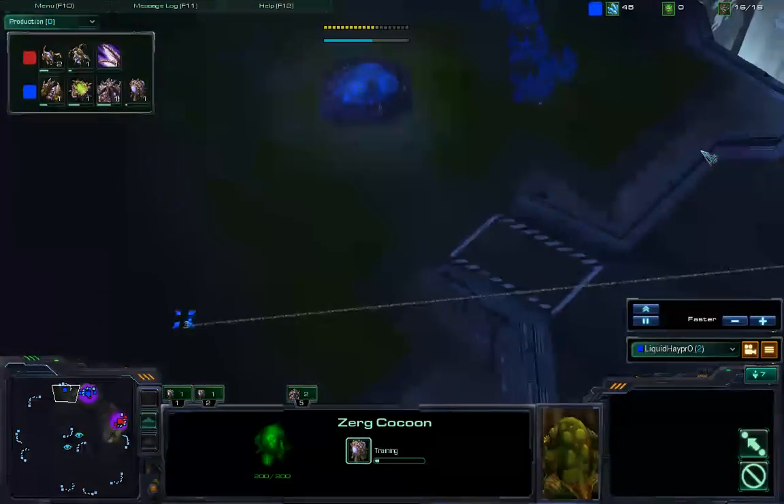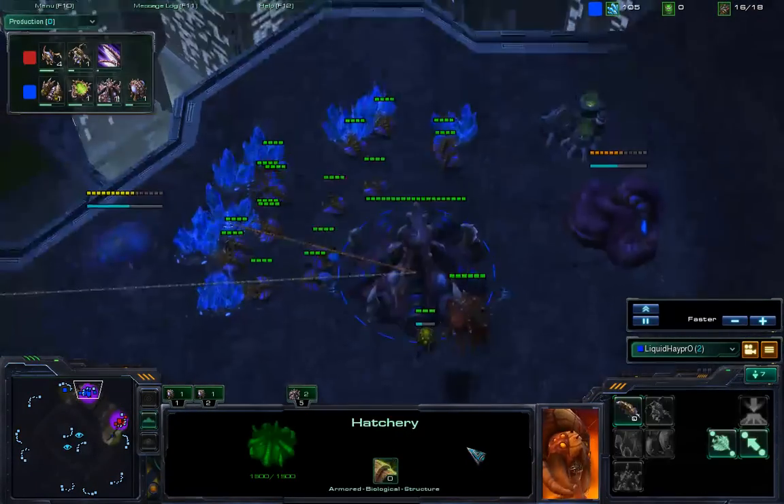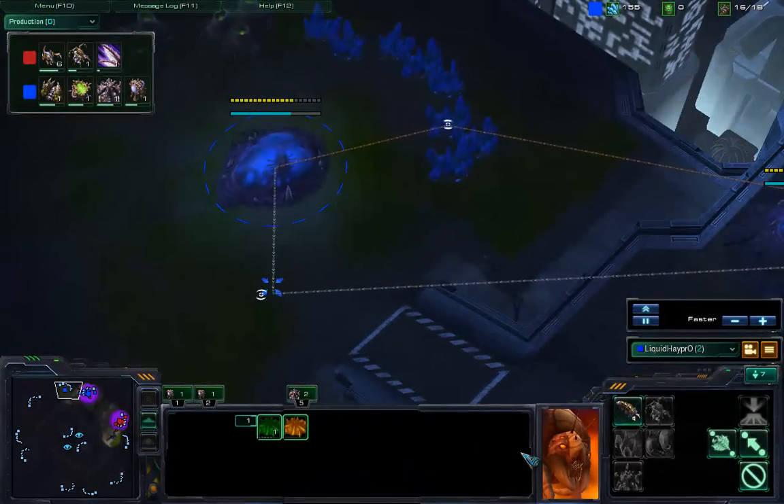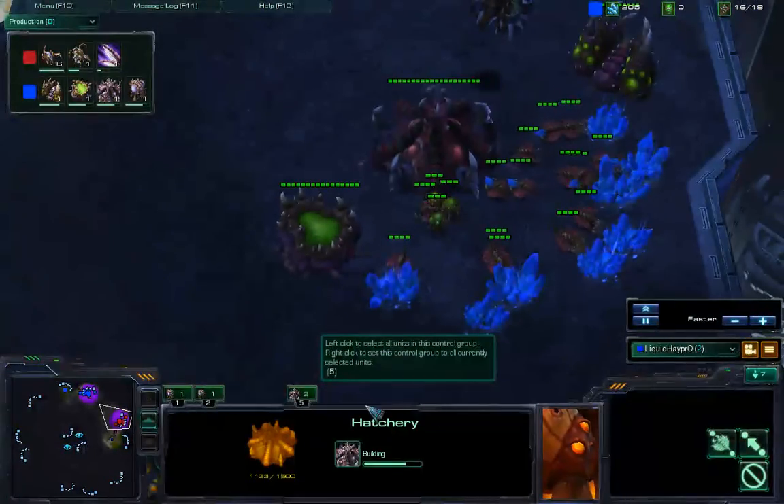Some very nice scouting here from Liquid HeyPro. Red stopped mining gas — that's good to know. Red is making Lings, which will soon have wings. Their units will soon be toe-to-toe. The enemy is not rushing to hive.